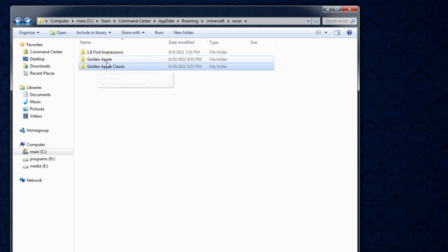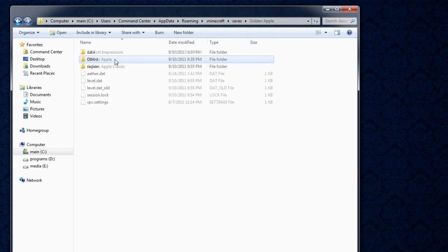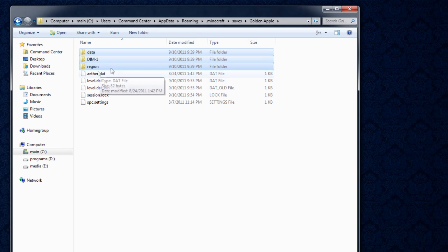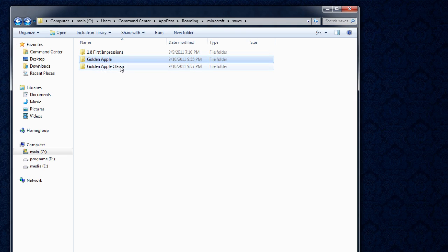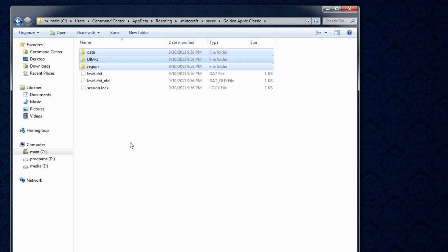Now go into the map folder you want to copy data over from. If you want to copy the Nether as well, be sure to copy the dim1 folder. Take the data, dim1, and region — these three folders — copy them, go back, and then go into the destination folder, the classic one, and paste them in.